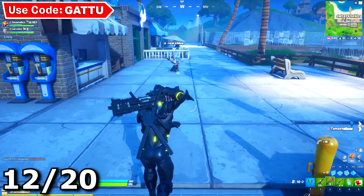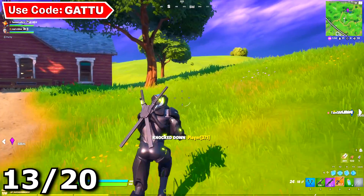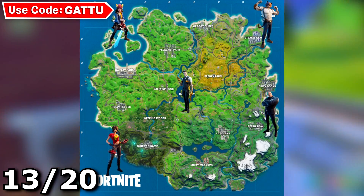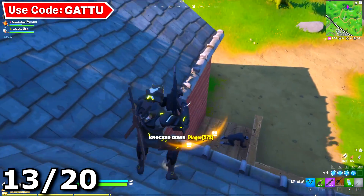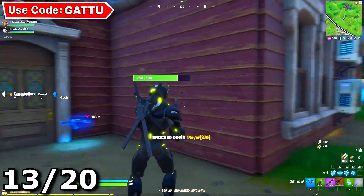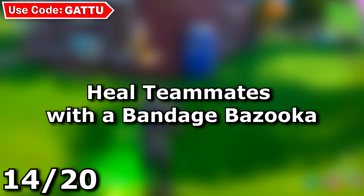The next challenge is eliminate a player or henchman with a legendary or boss weapon — you need three eliminations. On screen you can see all the boss locations in Fortnite. Land at any boss location, defeat the boss, take their weapon, then eliminate two or three henchmen. It's straightforward if you land somewhere you're confident you can grab a boss weapon.